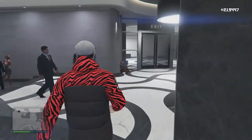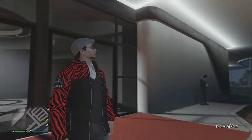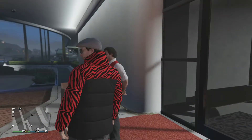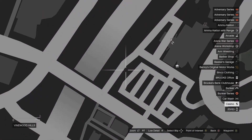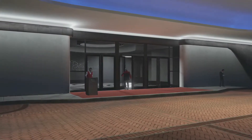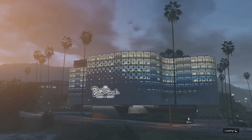A normal valet would require you to exit the building and then talk to the valet driver to get your car back, but this is a little different. You might think you can walk up to the valet guy, but even if you walk over here, there's nothing in the top left of your screen, and even if you hit right on the d-pad, nothing is going to work. You won't see your car on the map because the valet guy has it. You can either steal a car in the parking lot and call your car back, or walk back into the casino.